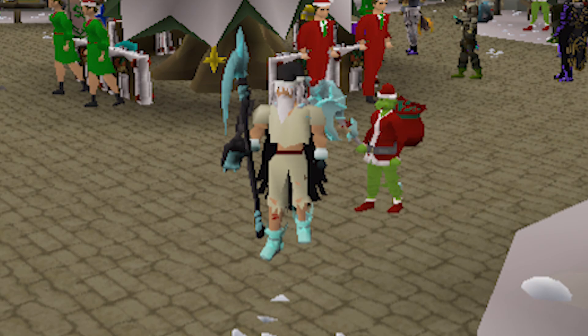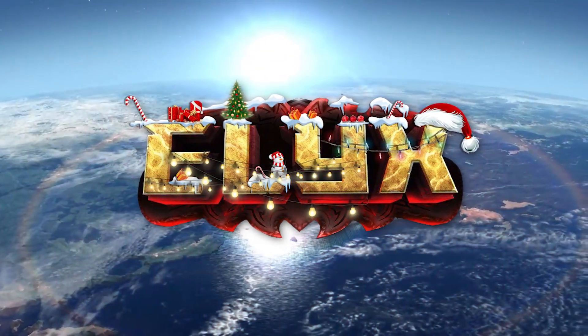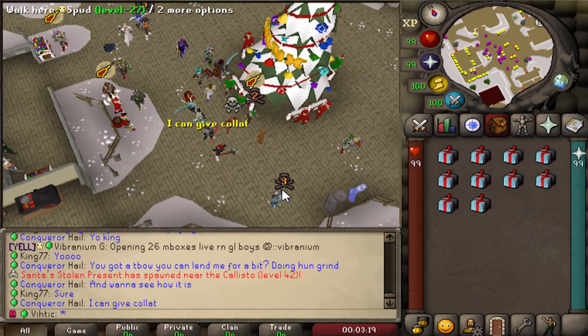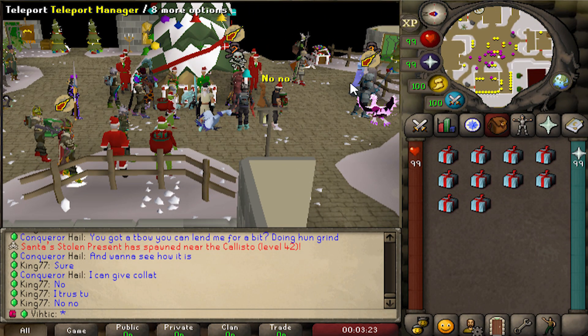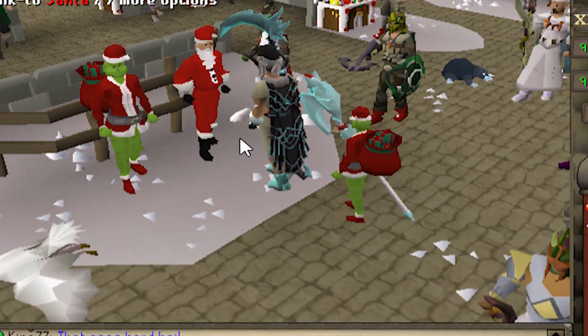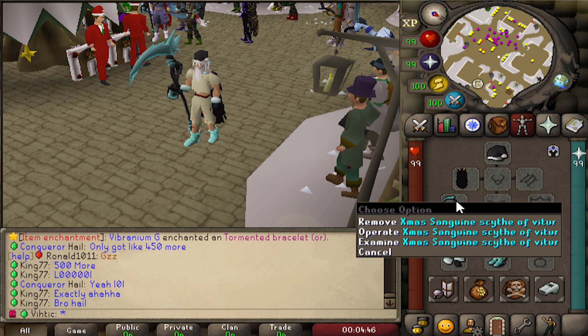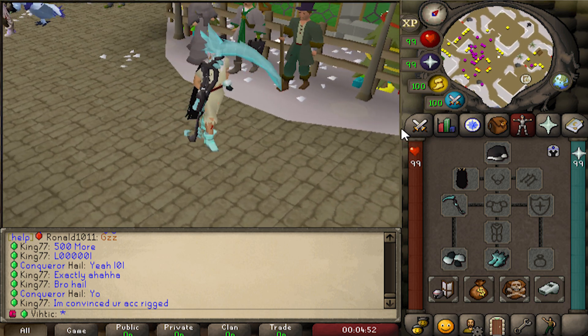What's going on guys, it's Vidic here and welcome back to Elix RSPS. As you can see, Elix is running a Christmas event with a nice thematic home area. With this event comes multiple ways to earn some really sick rewards - this is one of them right here, the Xmas Sanguine Scythe, which is not only super powerful but looks really sick.